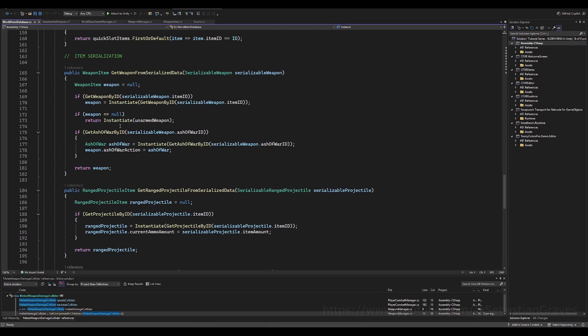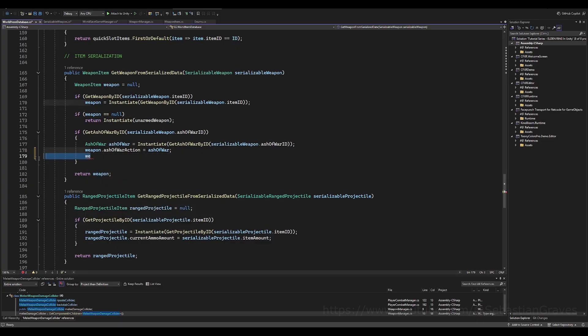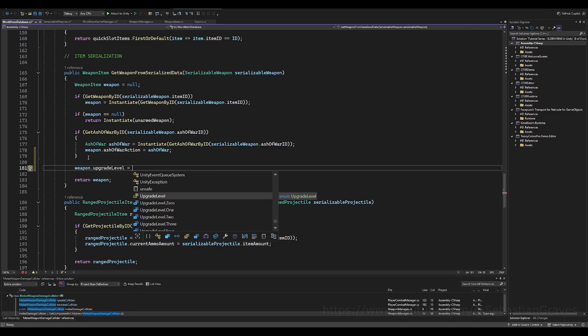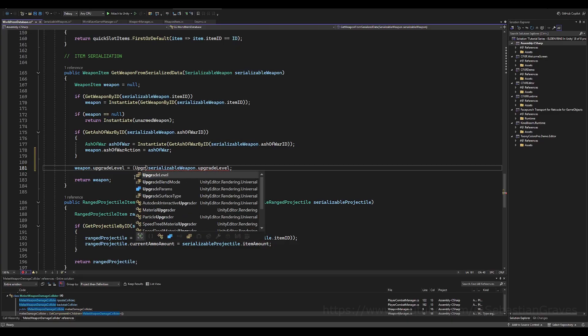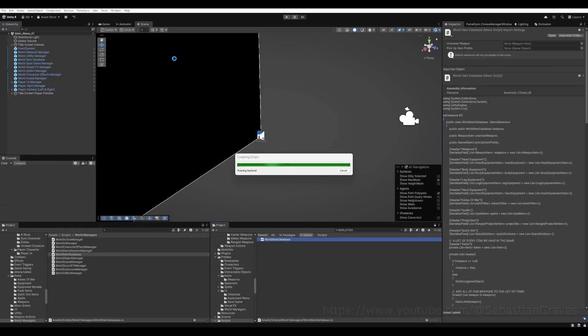Save that. Now go to the world item database where we have 'get weapon from serialized data.' Just below where we check for the ash of war, do the reverse: set weapon dot upgrade level equal to serializable weapon dot upgrade level, cast as the upgrade level enum. This converts the stored int back to an enum. Save that.